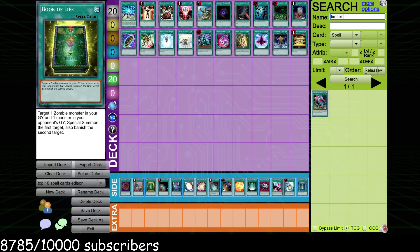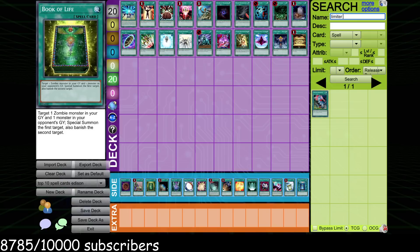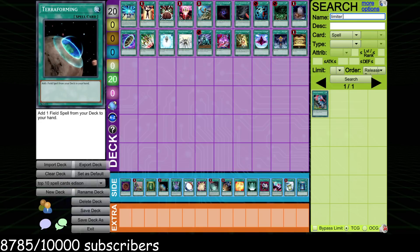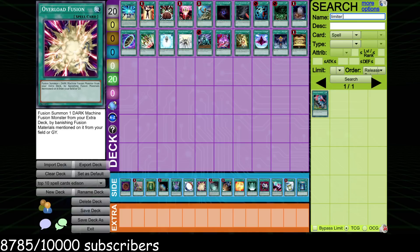Book of Life is obviously insane — straight up Monster Reborn plus D.D. Crow. The value gained from this card is excellent. The only issue is similar to Pot of Avarice: it can brick and it's pretty narrow, only going in one deck. Terraforming is a busted spell card — tutor any field spell. There are a lot of great field spells in Edison: Dark Calling, Miracle Fusion, Overload Fusion. Dragon's Mirror is okay as well. You could build a Lightsworn Dragon deck, but those three fusion spells are the ones worth talking about.